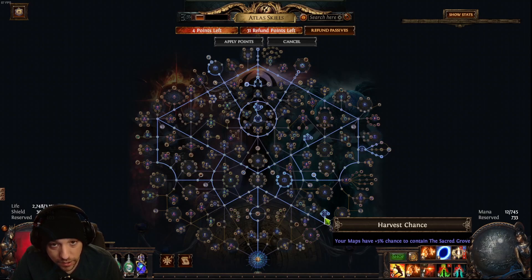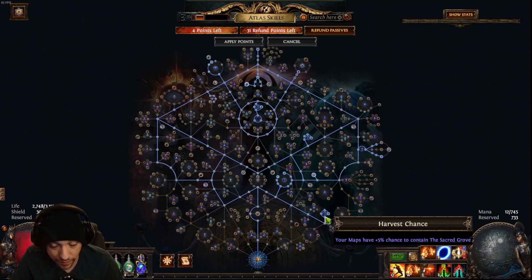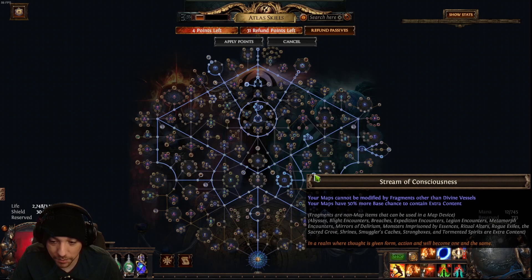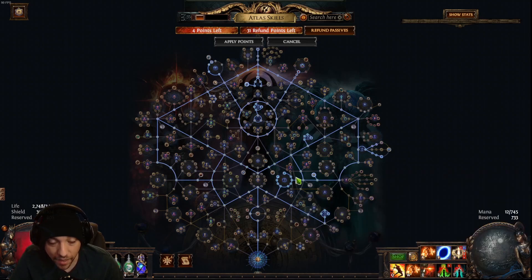I also go down and take the Harvest nodes. This is not necessary for this strategy, but you'll probably have extra points left over and can pick something to add on. At this point in the league, Harvest is very good — the life force sells very well. I also use life force for another high-end farming strategy. I take Stream of Consciousness, which makes extra content have a better chance of spawning in my maps, as long as I'm not using scarabs in the map device, which I wasn't going to do anyway.